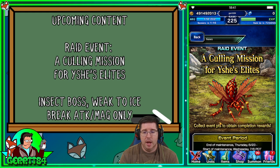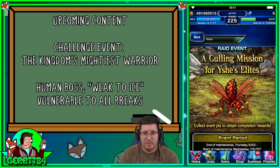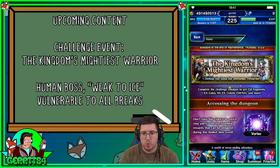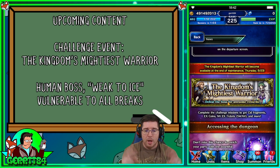The other piece of this event is the challenge event, 'The Kingdom's Mightiest Warrior,' all the way at the bottom as usual. It's a human boss weak to ice — technically it's resistant to all elements, but ice is its weakest resistance at only about 43–49%, compared to around 80-something percent for all other elements.